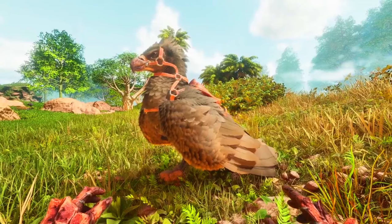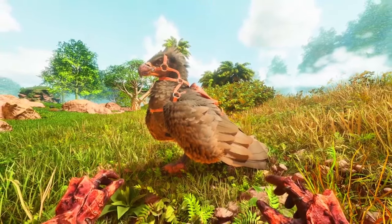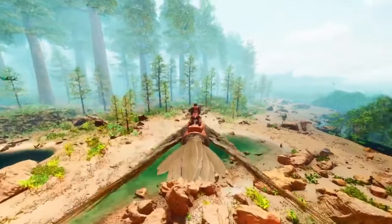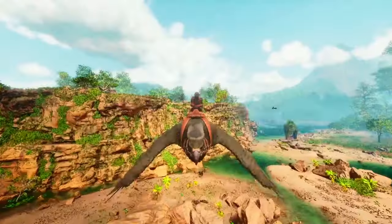Next up we have the Argy. Firstly, to do with transportation, the Argy has a decent flight speed and stamina, making it a reliable creature for transportation. It can carry out a considerable amount of weight, allowing players to transport resources, creatures, or even other smaller dinosaurs across long distances.